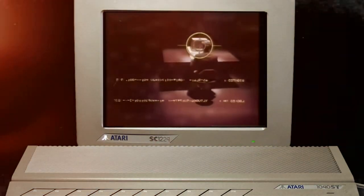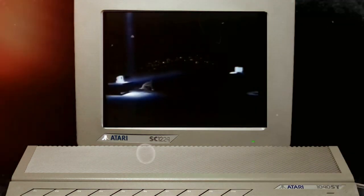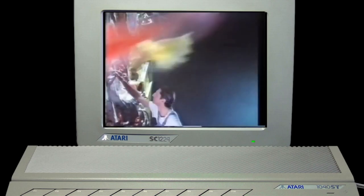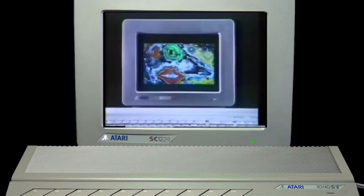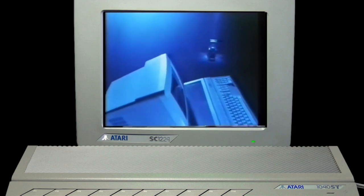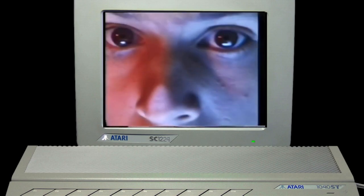The Atari 520ST has twice the power of many business micros. Let's not forget it was released 35 years ago, June 1985 — the Commodore Amiga didn't arrive until late 1987. When I saw that eye opening and closing, I was blown away. The first ever button macro — that's why we're here.